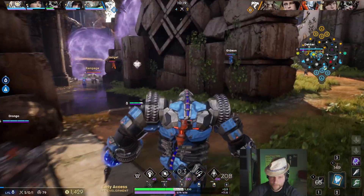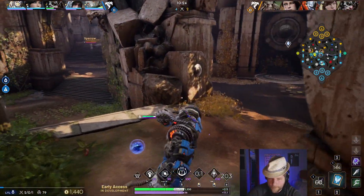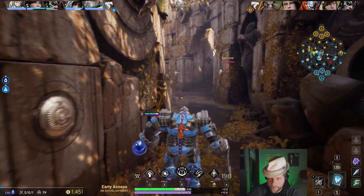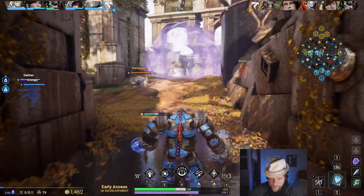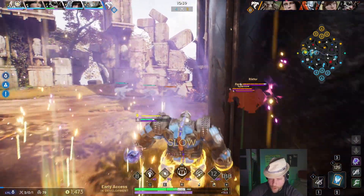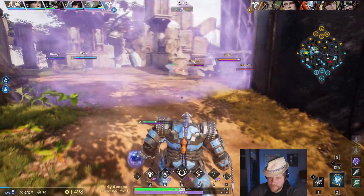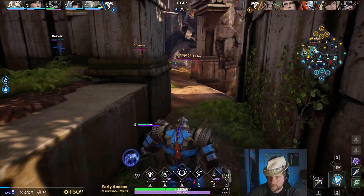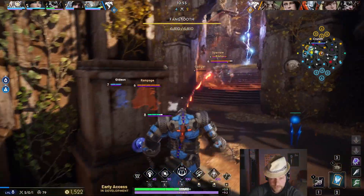I dropped a ward to make sure we have eyes on Fangtooth. I'm really low and I really don't want to take this fight — I'm just posturing and trying to intimidate them, hoping they don't collapse on me. This is kind of like puffing your chest out and hoping the other guy blinks, because if they had just turned on me, I'd get eaten up.